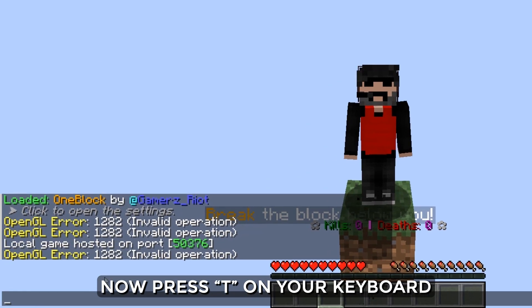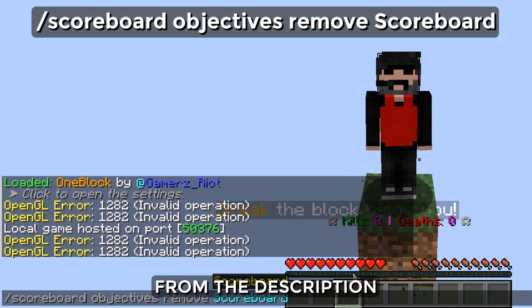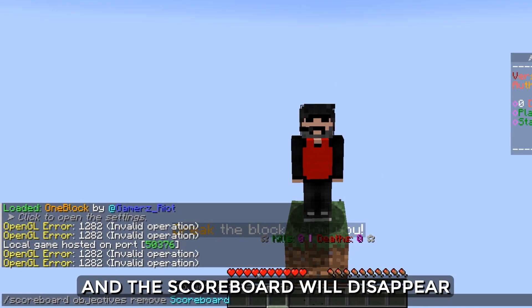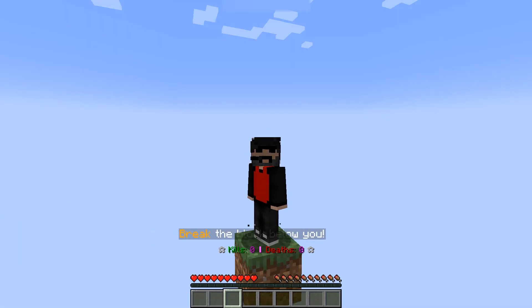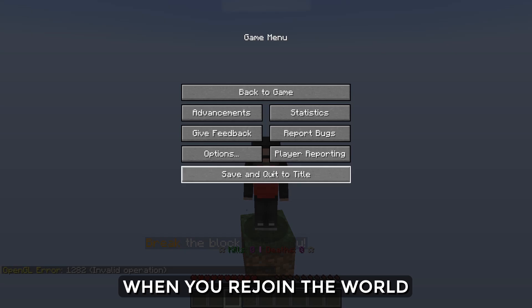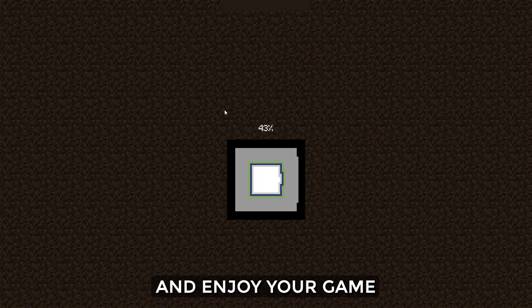Now press T on your keyboard and type this command — you can copy this command from the description. After typing the command, hit enter and the scoreboard will disappear. As you can see it works, but you will have to do it again when you rejoin the world. Simply follow the steps and enjoy your game.